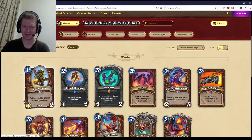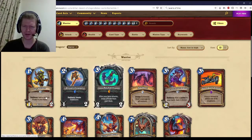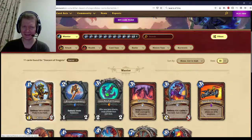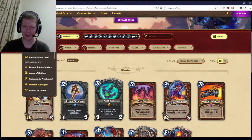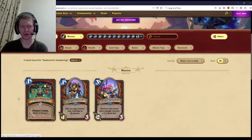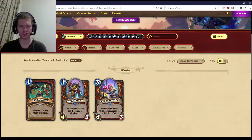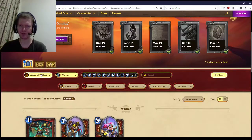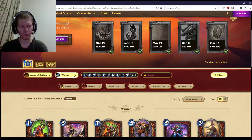Descent of Dragons gave Sky Raider and Quartermaster, so like solid cards, nothing truly exceptional. For Galakrond's Awakening, Bomb Wrangler and Boom Squad were really powerful cards. So they got good cards, but they didn't have like the most exceptional cards. And Warrior really needs exceptional cards, and they need exceptional synergy.